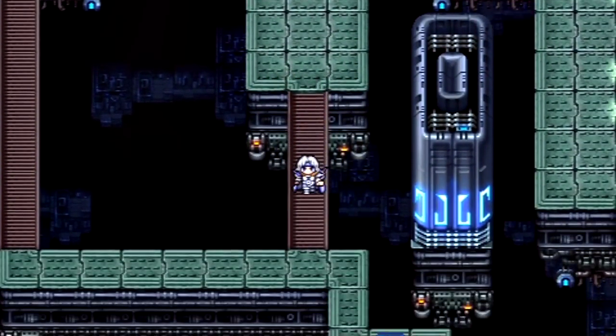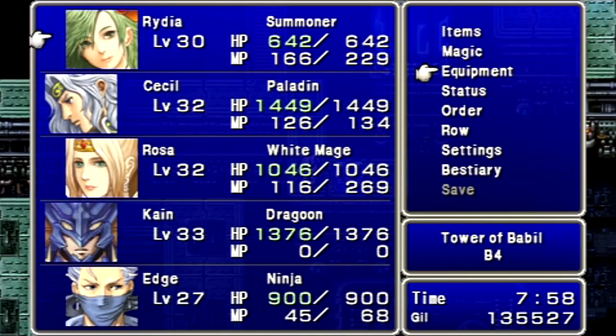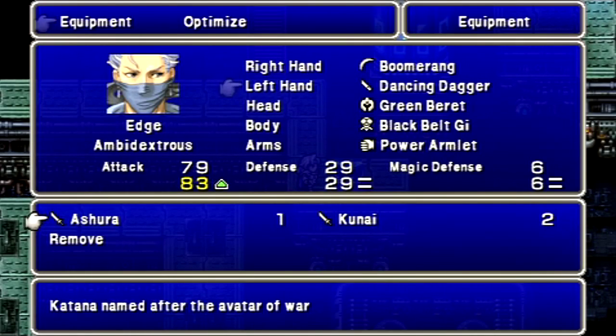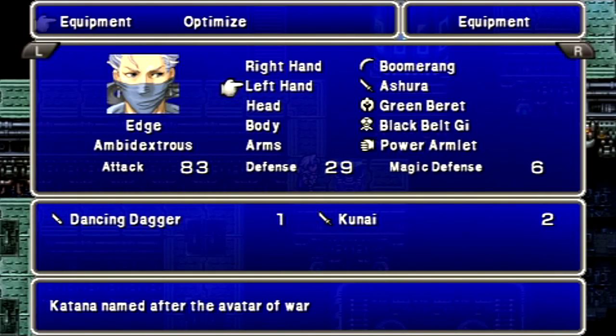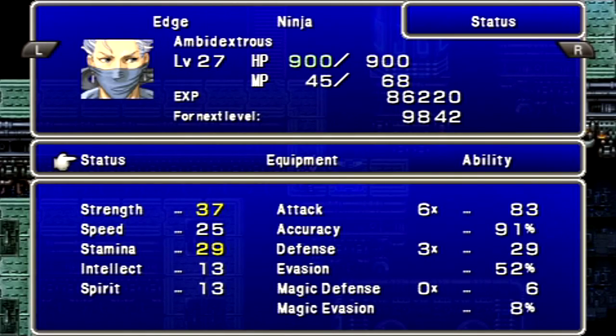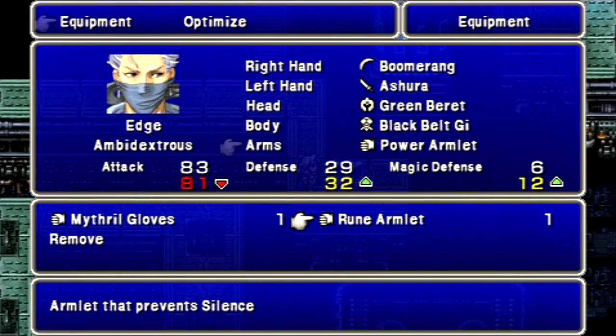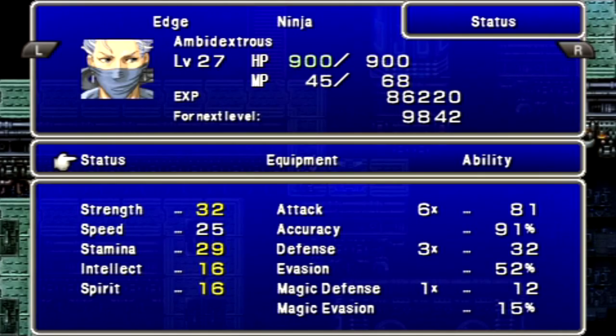Pay no attention to this old pool. And in this chest, we get the Assura Blade for Edge — a little better than the Dancing Dagger. You can sell the Dancing Dagger now. Finally — I've gotten a lot of mileage out of that. Edge's Strength is 37, and the Attack Multiplier is 6. Let's equip the Rune Armlet. He loses 1 point of Attack Power, but who cares? He needs the Magic Defense, and it gives him another Magic Defense Multiplier.